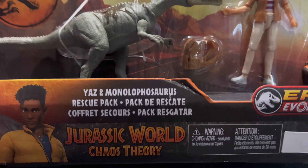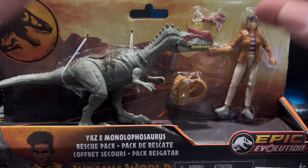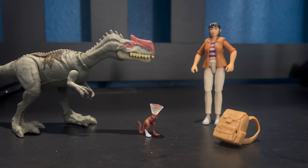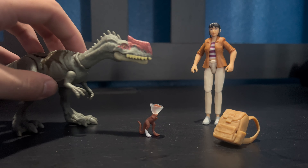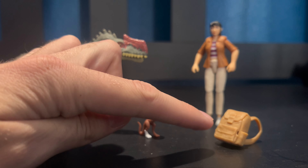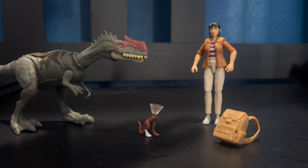Without further ado, let's get this out of the packaging. Here is the Yaz and Monolophosaurus set out of the box. As you can see, it comes with a Monolophosaurus, a brown compi, a backpack, and of course, Yasmina.